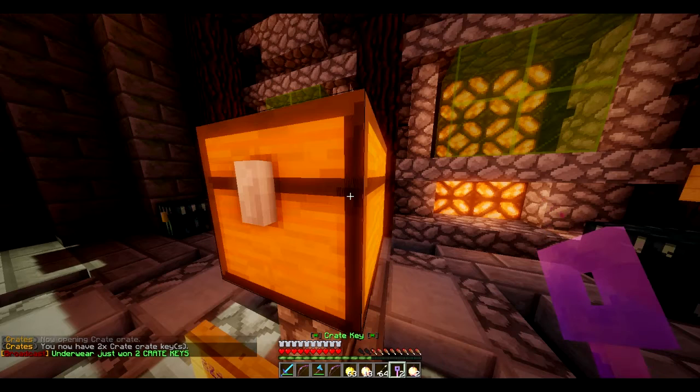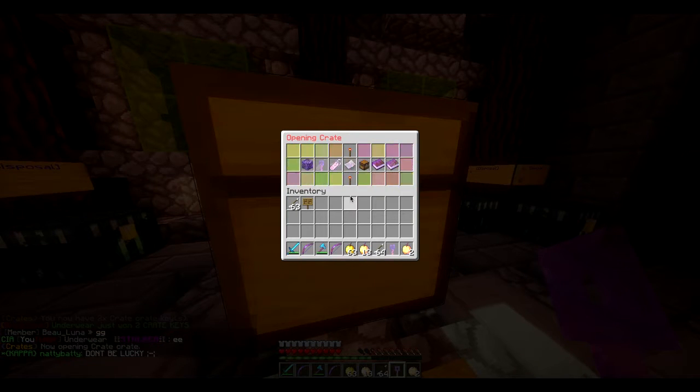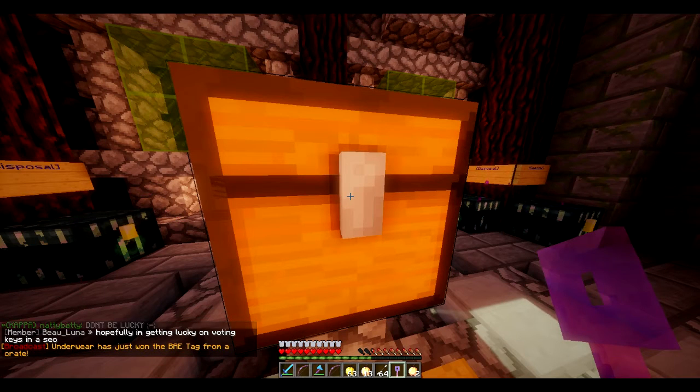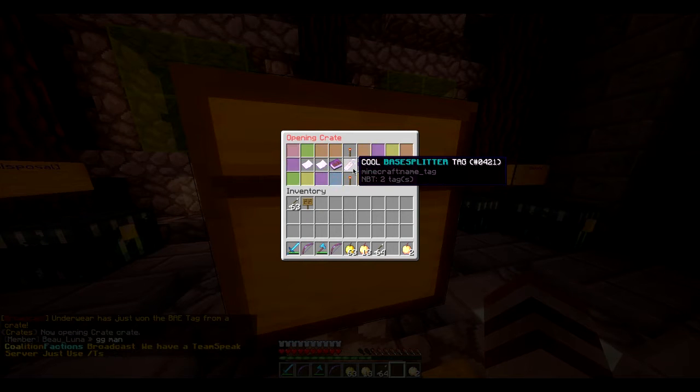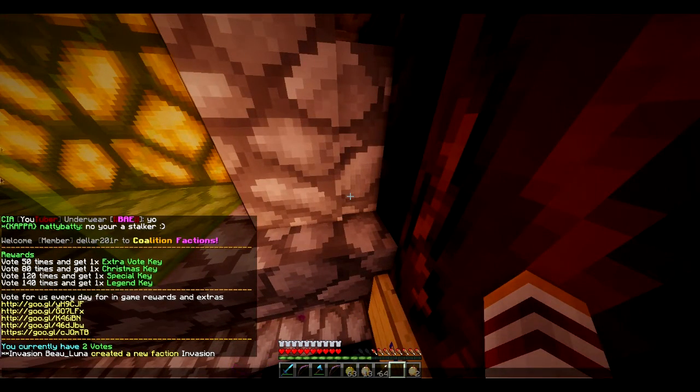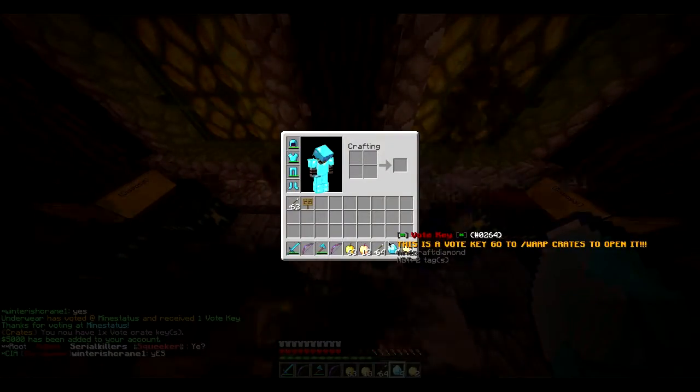I got two crate keys - wow, that's good! So open them. I got the bait tag - that's what I've always wanted! I'm trying to fight this guy. His head was worth like two mil. We can get keys for voting, can't we? Inquiries - yeah, what's up? You can vote for keys, can't you? Yeah, if you do slash vote you can vote on all those links. I'm going to quickly go vote. We are back and I have now received four voting keys from voting, as you can see in the chat.